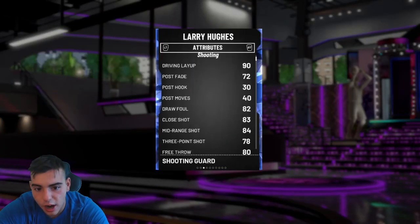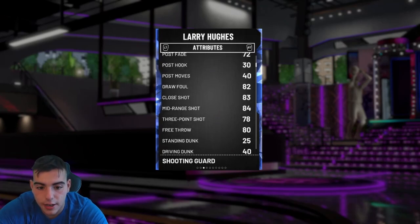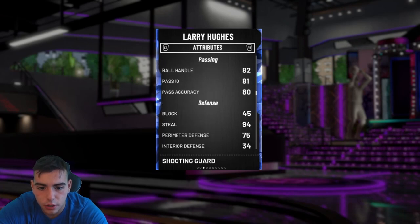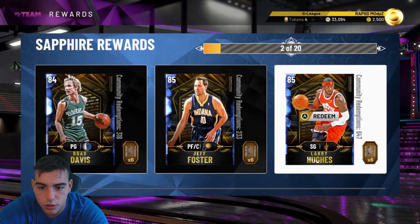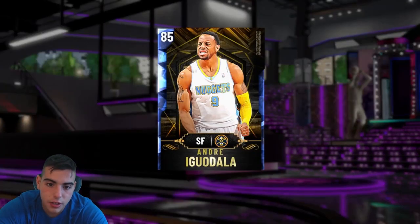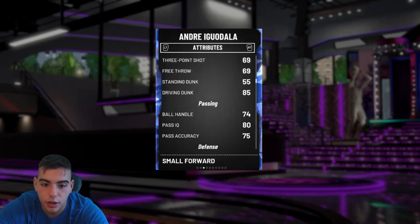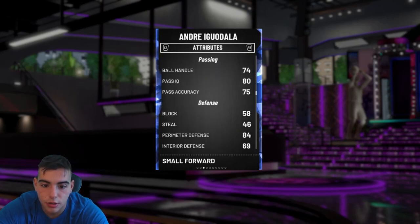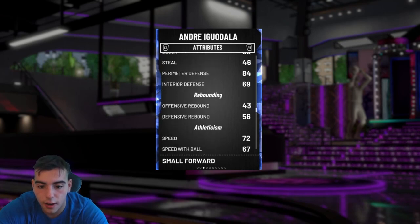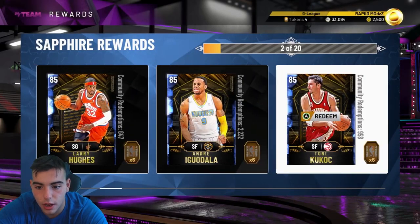Larry Hughes — you know he's a shooter. Layup 90, free throw 80, he's pretty good. Good handles. 94 steals. This card is very good, I will definitely be getting him. This Iguodala is decent — his three is terrible, he can't shoot, but his dunk is really good. Passing and handling are good. He has good perimeter D and his athleticism is good, but can't shoot. Kind of an L.